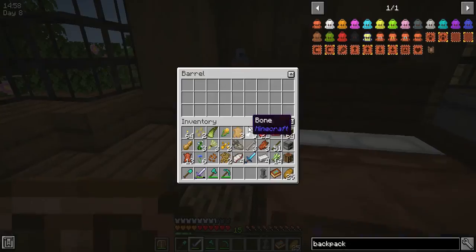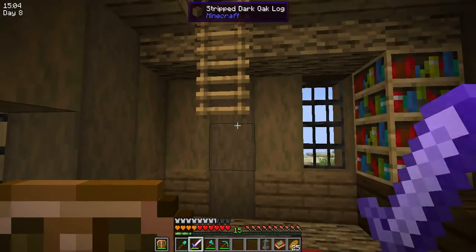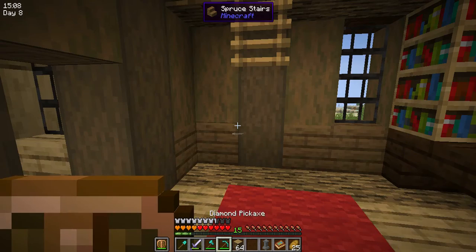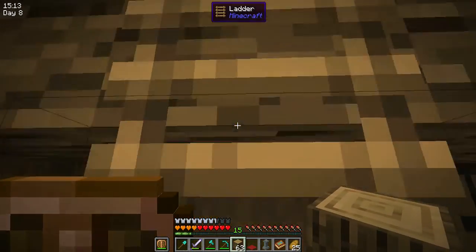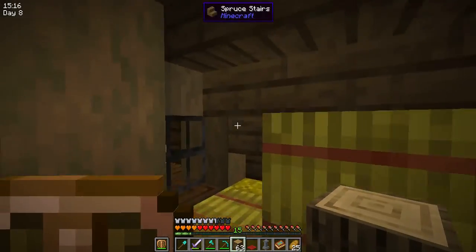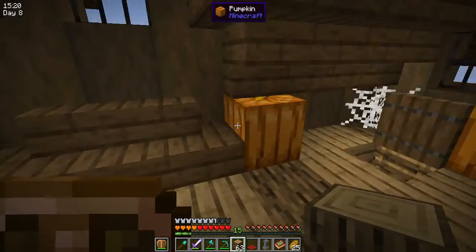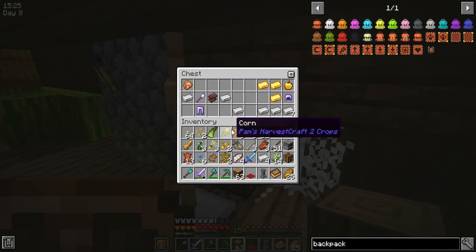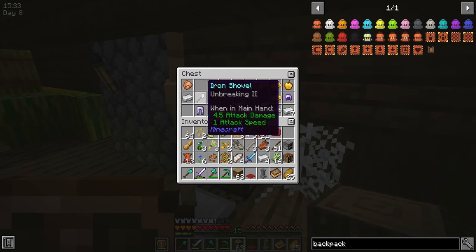An enchanted diamond sword — I will take that. Netherite scrap — there's a lot of stuff here, holy cow. Yeah, string! That's coming in handy. Look at the anvils here. There's a bed, there's a lot of stuff here. Two pieces of string, three pieces of string — maybe we can get enough. More netherite scrap. This is a lot of stuff.